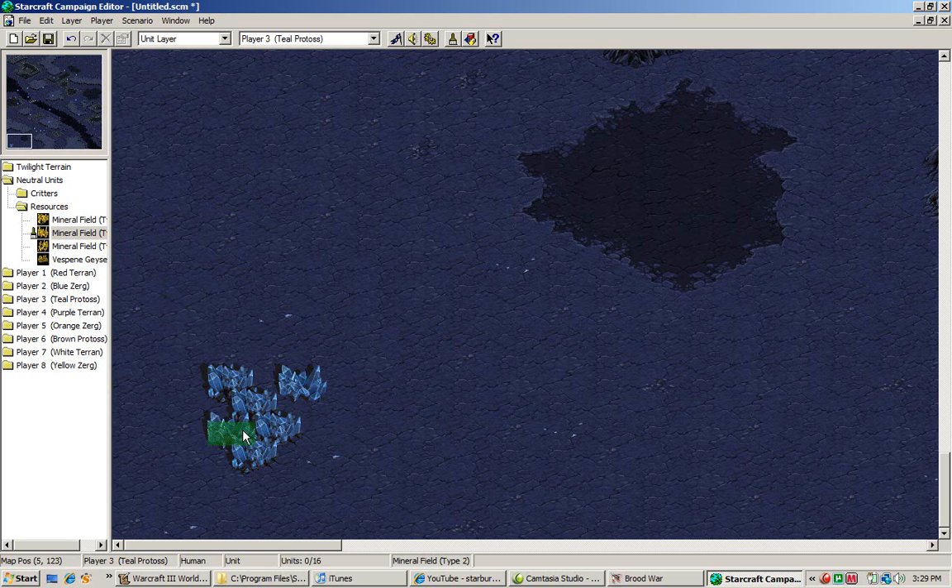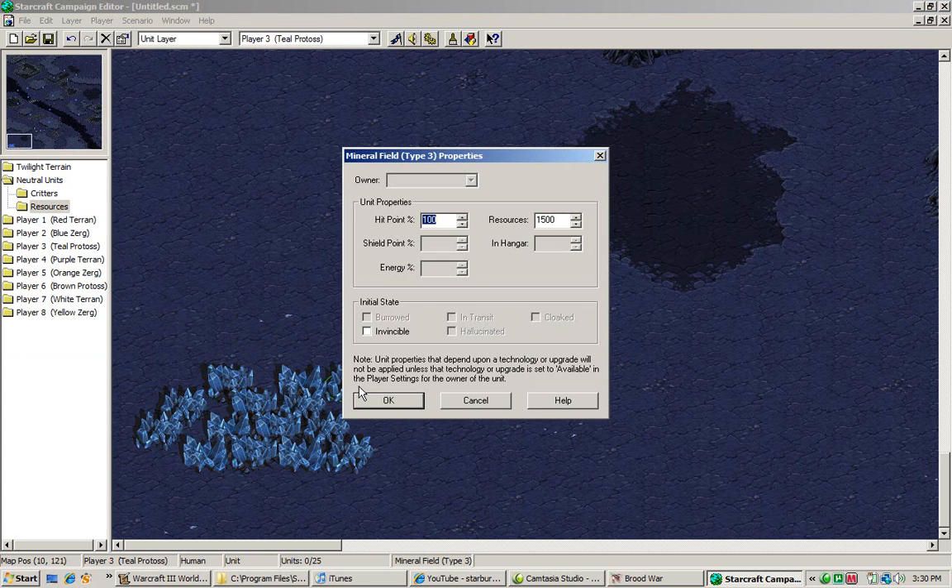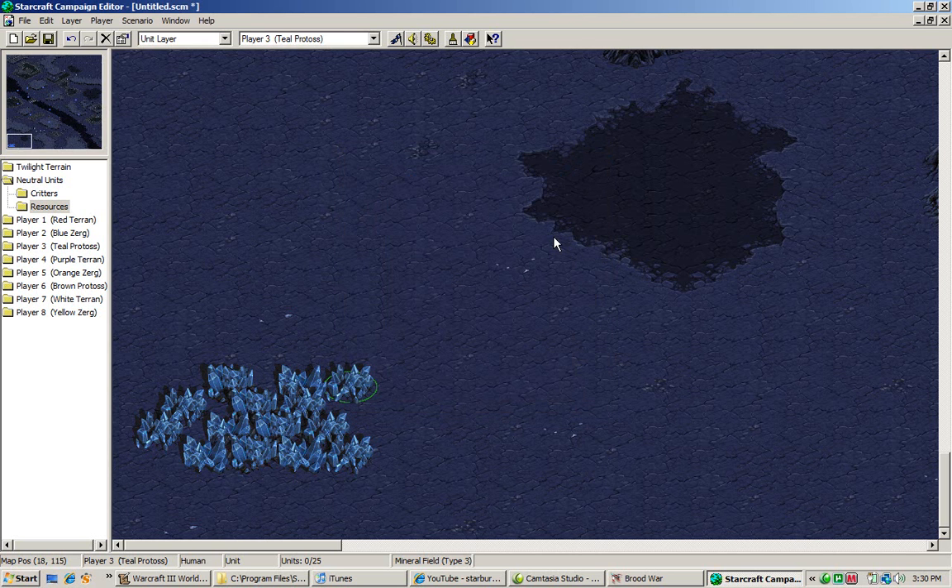You have three different types of styles for how each mineral field looks. Set them in any order you want. When you use these, you can double-click the mineral field and set different properties. Note that some properties only apply to units. However, when you double-click, you can adjust the amount of resources in a mineral field.